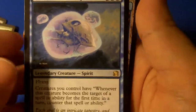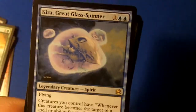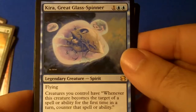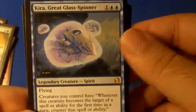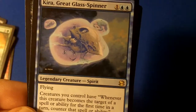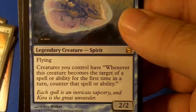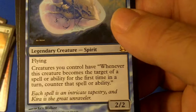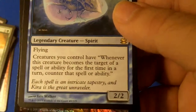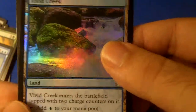I have Tromp the Domains and Kira, Great Glass-Spinner — really good card, but I actually wanted this. Not the big mac daddy cards of the set but this is definitely good to have around. It's a three-drop, one colorless and two islands, legendary creature spirit. Flying creatures you control have: whenever this creature becomes the target of a spell or ability for the first time in a turn, counter that spell or ability. It's a 2/2 — really great counter card, I like it a lot.